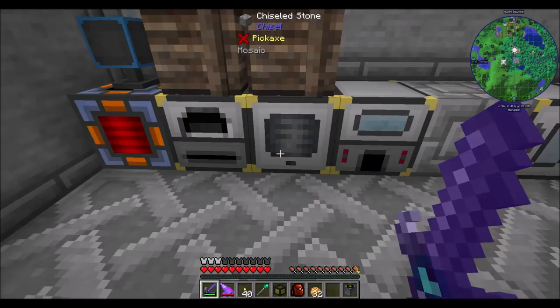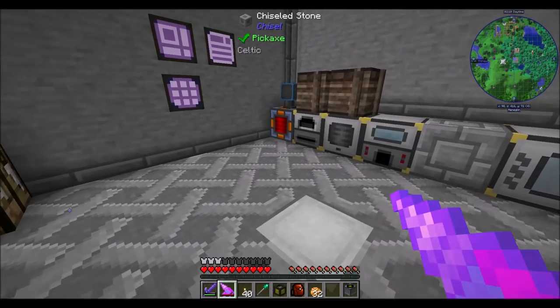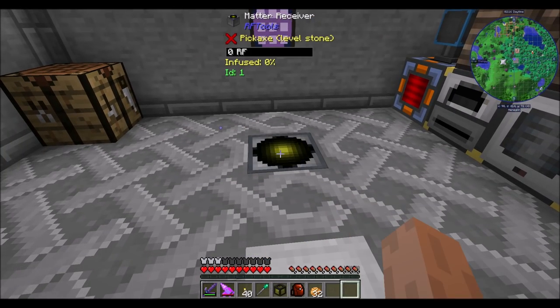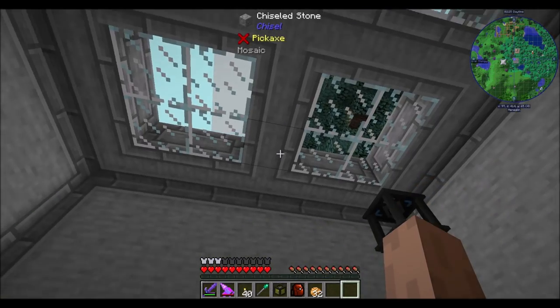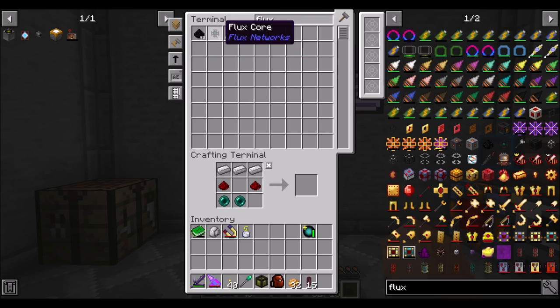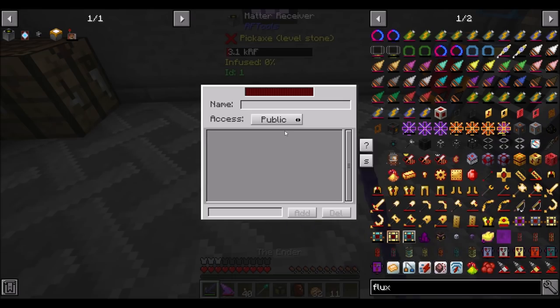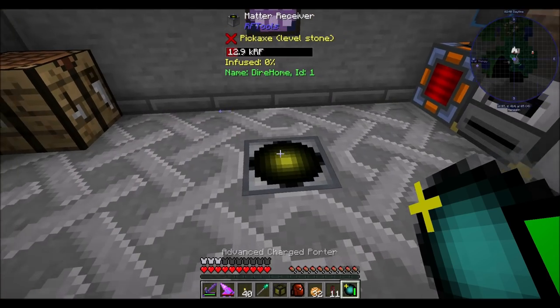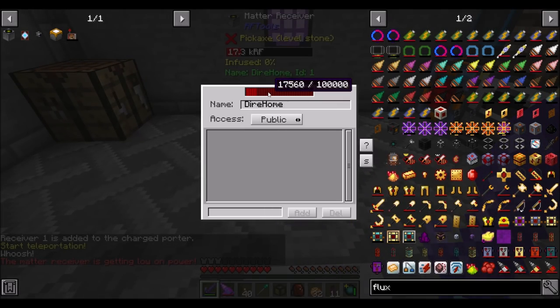I'd like to stick you right there. There are a few things that are one-off power needs, and sometimes I don't want to go crazy hooking up power. But this is close enough to this one that it doesn't make too much of a difference. Dire home — boom. The Matter Receiver is getting low on power, but not for long. He's getting his juice filled up now.